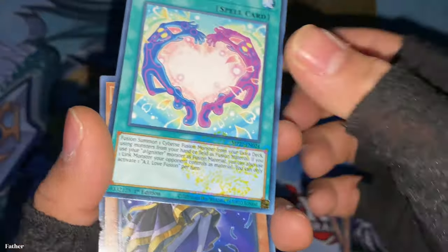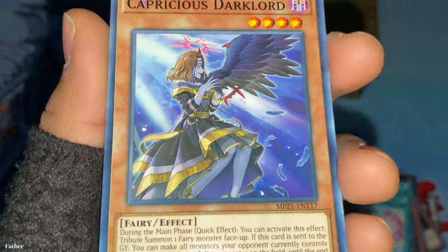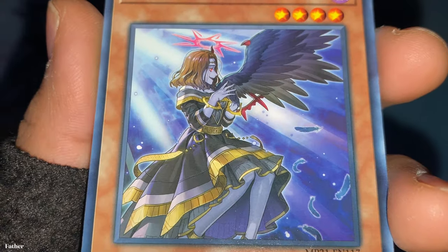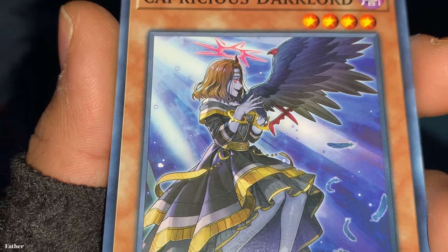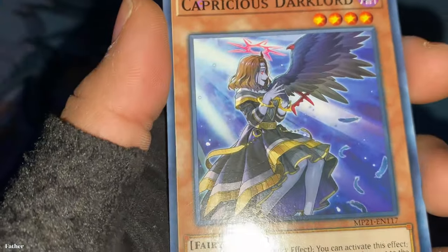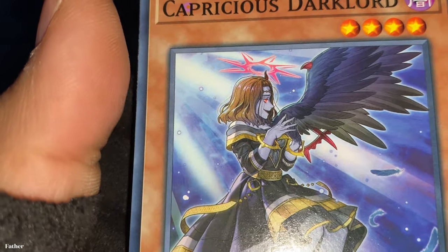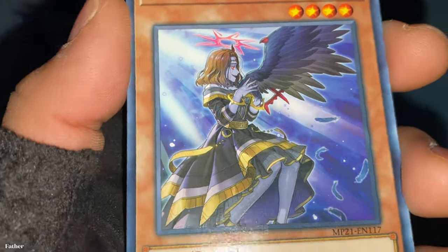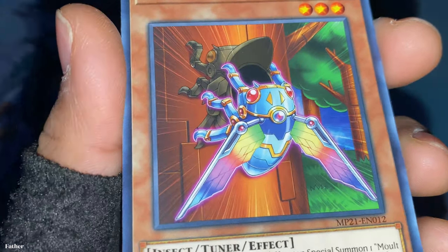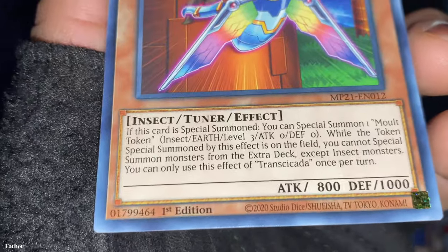Maybe it counts as a misprint — who knows. Then there's Capricious Dark Lord — some girl with what looks like a bird in her hand with huge wings. Actually, the wings are attached to her. She's a fairy, though she looks more like a fiend. Then there's Transicata — a colorful robotic bug, an insect tuner. I think he's hatching from this other bug that's his shell or something like that.